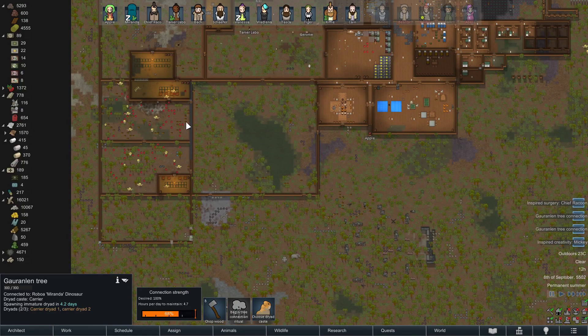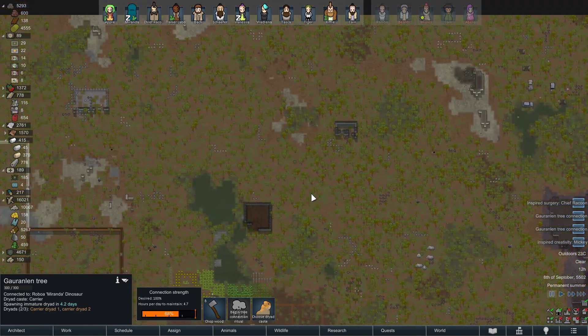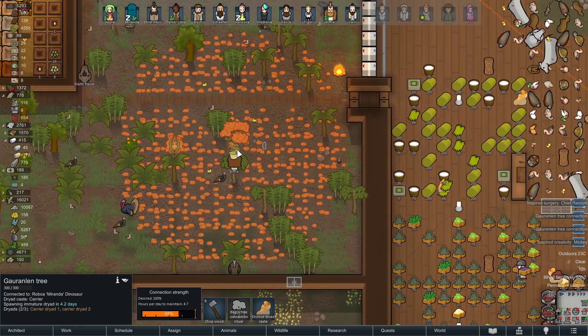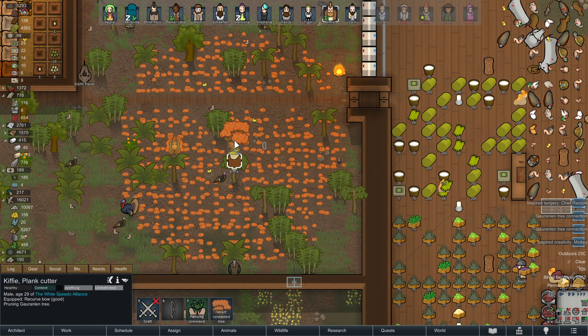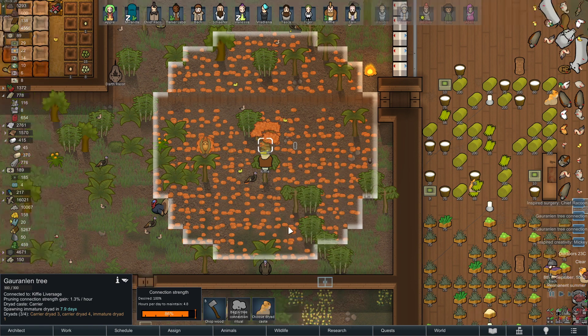As you can see, I don't have enough haulers — look at the base, all this wood and other stuff around the map hasn't been hauled yet. That's why I need haulers. So if you really need a lot of haulers, go to 100%, but make sure you have someone assigned to it 24/7 — and that person must be the same one who's connected to the tree from the ritual.